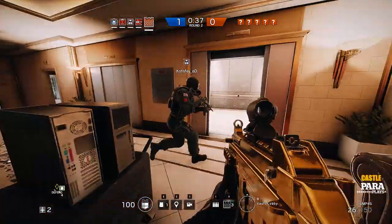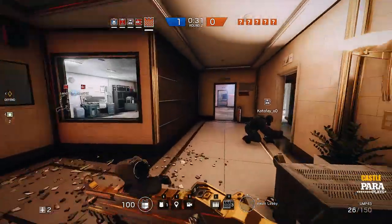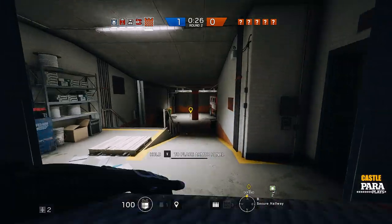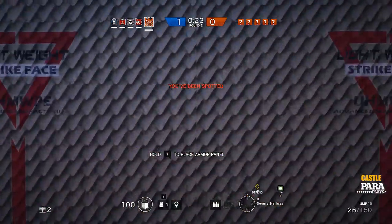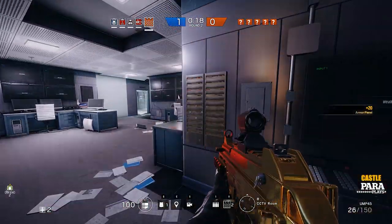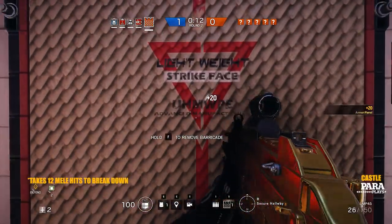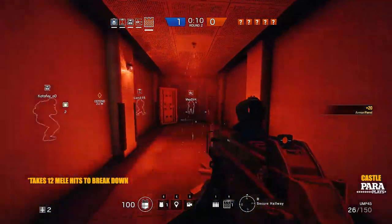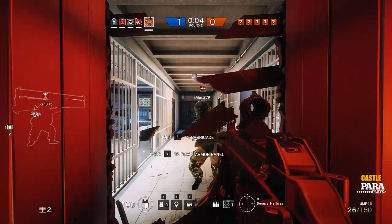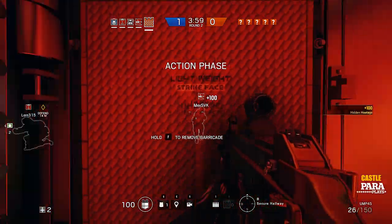You can use these in conjunction with Mute's jamming devices. This is a really powerful combination as it will prevent the enemy from using any breach charges to get in. The only downside to these bulletproof barricades is that Sledge's breaching hammer can take them down really quite easily. So if you can get these armoured barriers up and get Mute to put down his jamming devices, and the other team hasn't got Sledge, they're going to have a real difficult time. Castle is a very powerful character and one I do like playing, especially on the defence side.